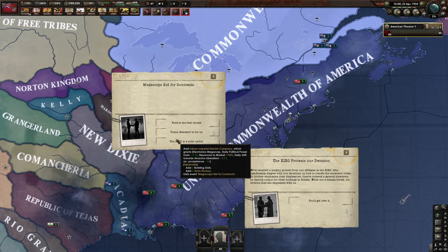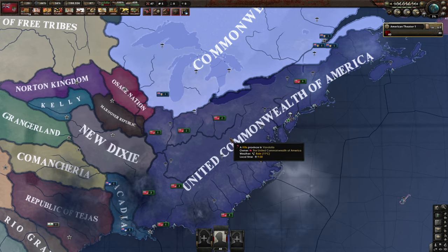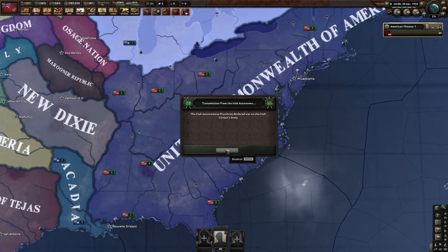Mega corporation bids and contracts are a really common thing in HOI4 mods these days. Let's go with Ford. The mega corporations are very mad now — they've begun building branch offices within our state. We'll do this focus now, and I think this focus tree may bring us to the point where we can start rebelling.